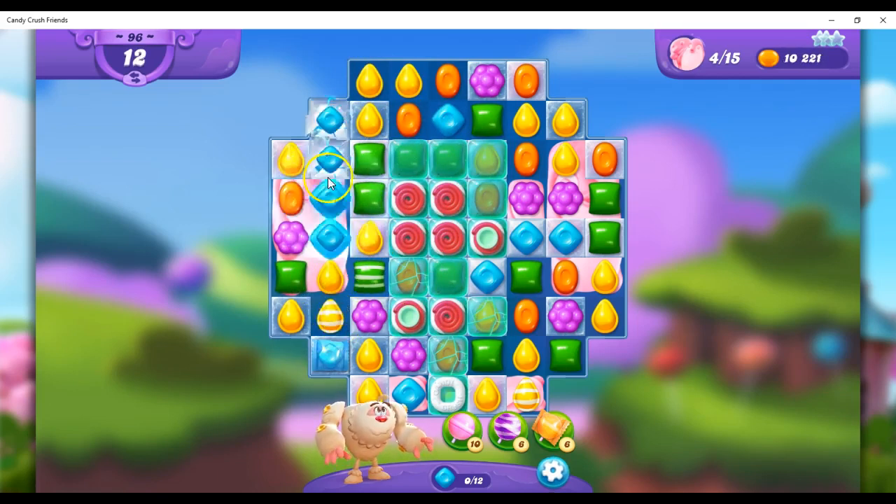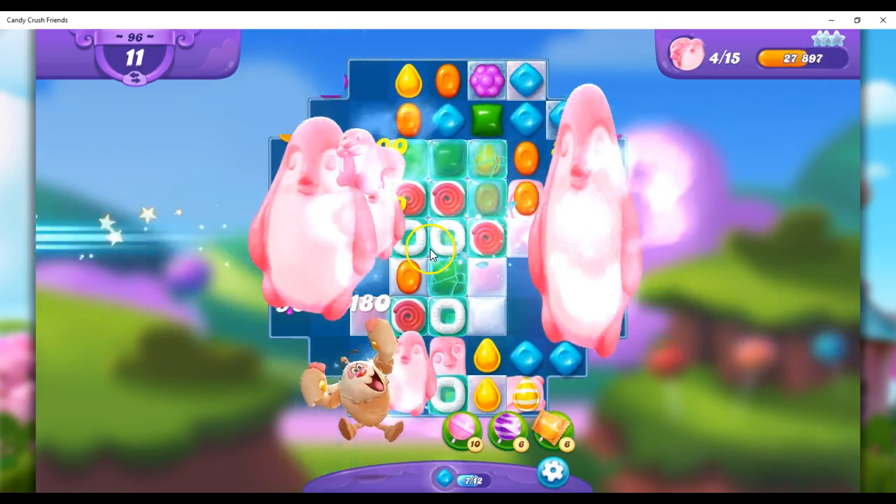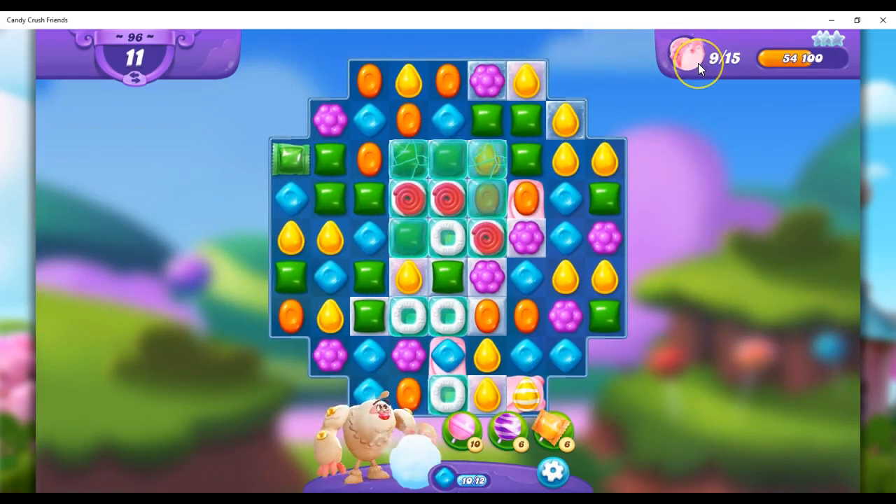Okay, I've got another Striped Wrapped combo. So I'm going to set off this stripe up here as well when I do this. So there we go. We're opening things up. We're collecting. I only have 11 moves left. But the more I open this up, the more likely I'll be able to get everything done here.